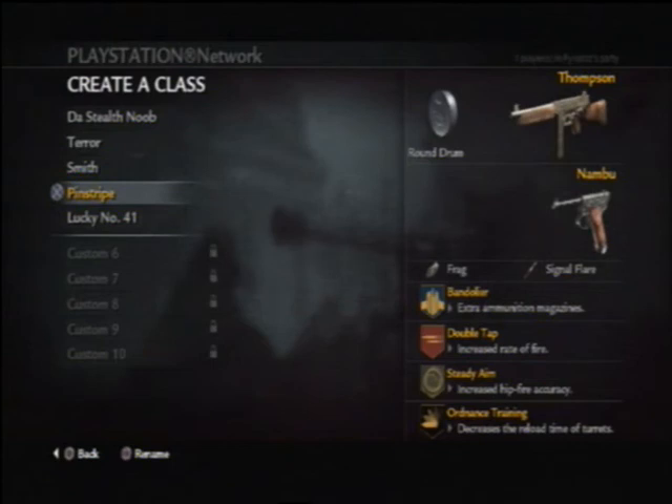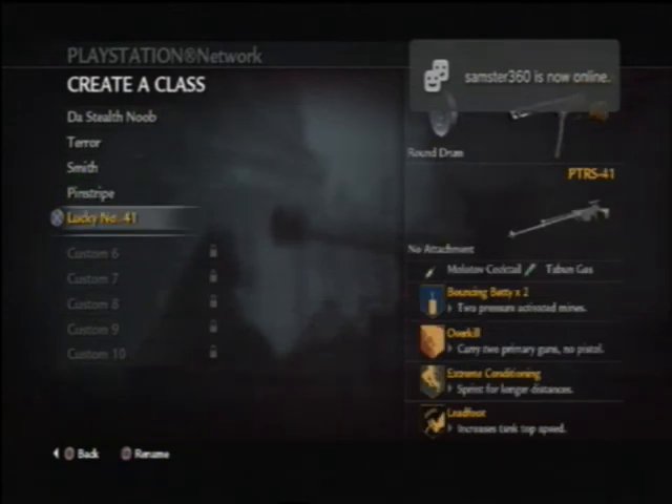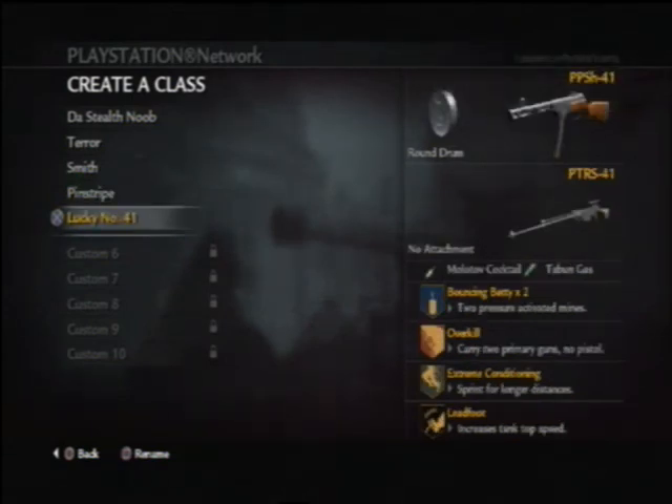Second to last SMG class: Thompson with round drum. Nambu, frag, signal flare, bandolier, double tap, steady aim. Pretty basic — I wouldn't deviate too much from what I've said there. Bandolier, double tap and steady aim go well together. You can basically hip fire all the time — there's very little need to aim with this combination. You will very quickly get kills even with groups of enemies. But you've got to be careful with the Thompson because even though it's powerful and has good bullet penetration, it will run out of ammo quicker than most, which is why you've got bandolier.